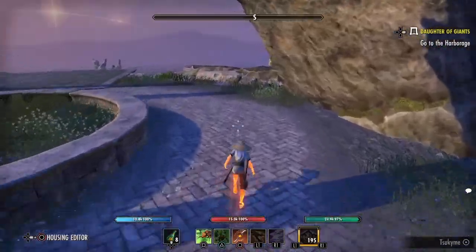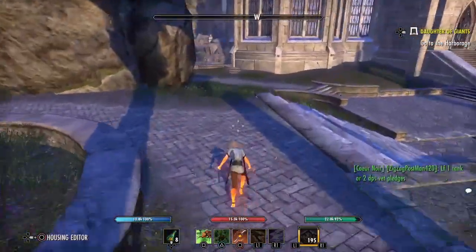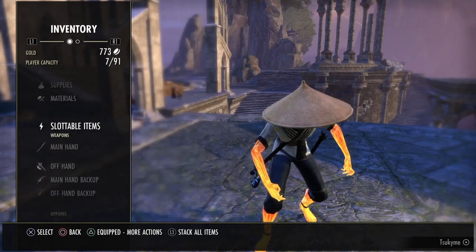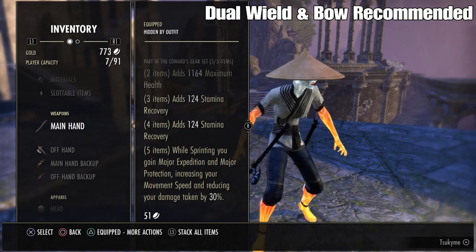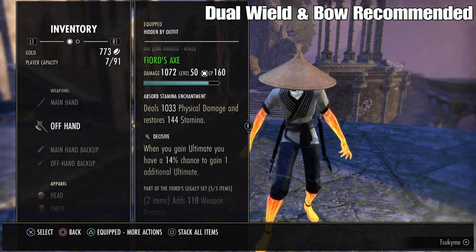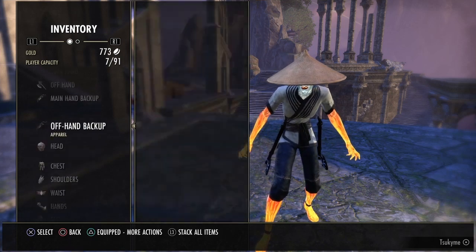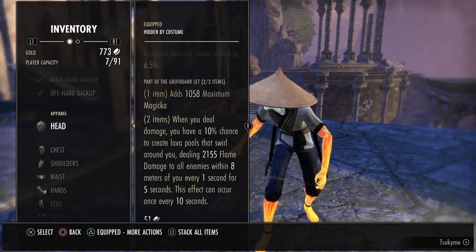Like you can see it's pretty fast. So for the armor set, you want 5 Coward gear — it increases your movement speed and reduces damage taken by 30% when you're running. And you want Fjord, which reduces the cost and increases the movement speed bonus of sprint by 15%. For the monster set, you want Grothar because it does AOE damage and helps you when you're killing monsters.